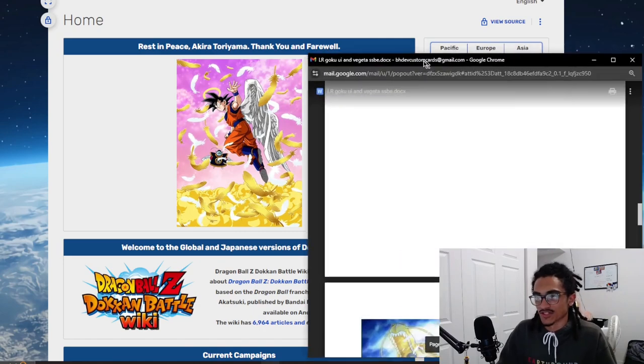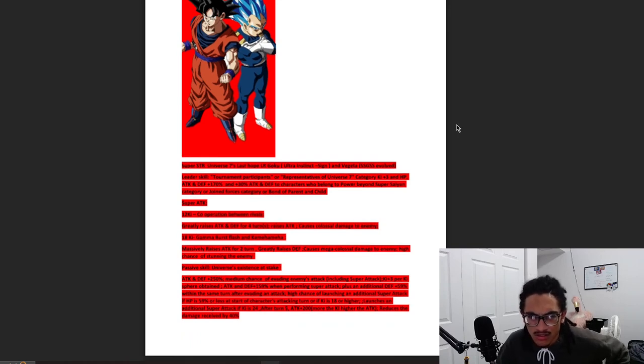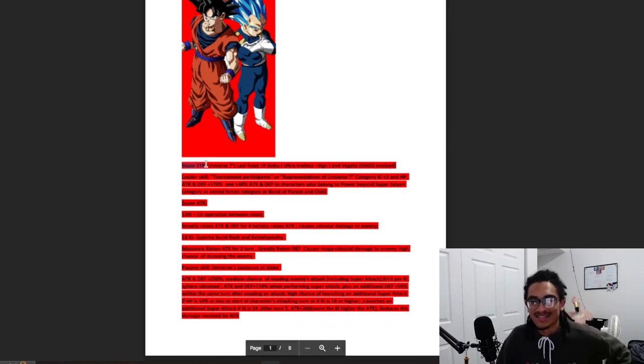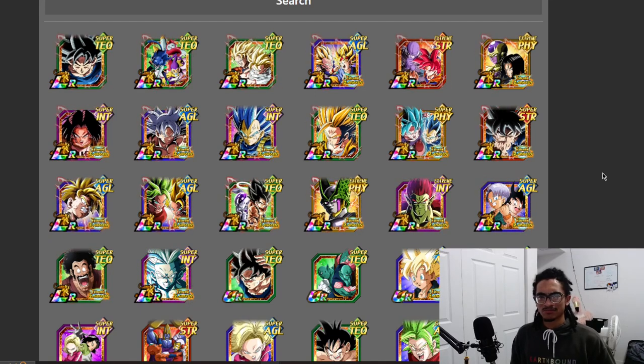So we have an Evolution Blue Vegeta slash UI Goku card. The leader skill is — that red on black is hard to read — the Super STR 'Universe Seven's Last Hope' LR Goku Ultra Instinct Sign and Vegeta Evolution Blue. Their leader skill is 'Tournament Participants' or 'Reps Universe Seven,' 170% across the board, and 30% stats to 'Power Beyond Super Saiyan,' 'Join Forces,' as well as 'Bond of Parent and Child.' At first glance it doesn't look too bad.